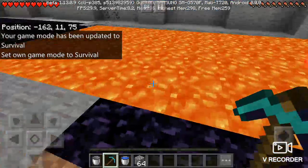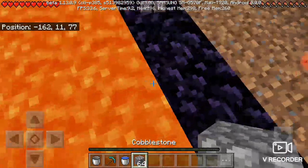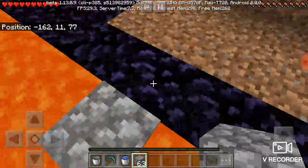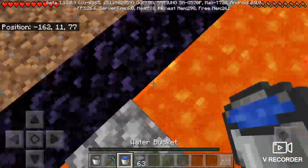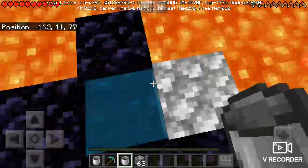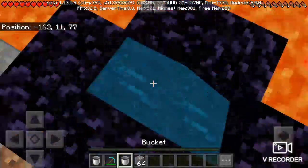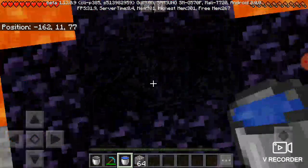So first, you put a block here. You have to find a flat space so you can do it. Then you put your water right here and you break this block. If there isn't obsidian here, you should put blocks under here.